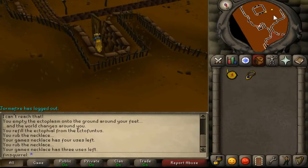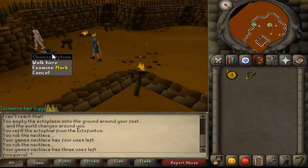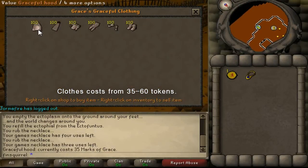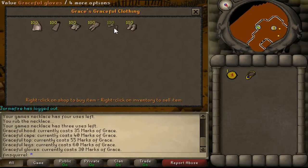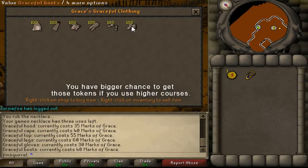And here we find Grace. She trades those clothes for Marks of Grace. They are not that expensive — around 40 tokens each. You can get those tokens randomly, and the higher level courses you do, the bigger chance to get them.